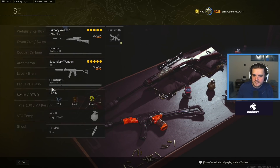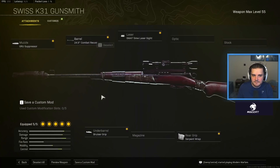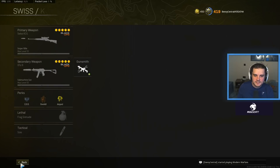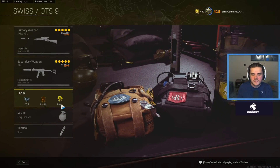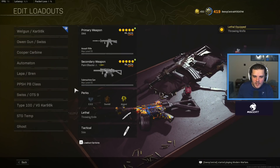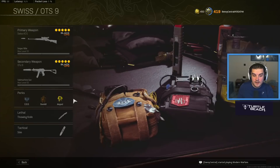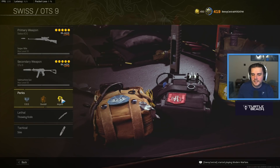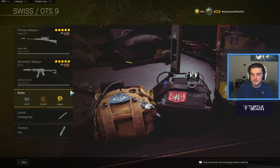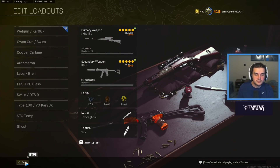Next we've got the Swiss with the OTS. The Swiss is the exact same as we saw earlier. The OTS is one of the best Black Ops Cold War SMGs alongside the Lapper: GRU Suppressor, 8.1 inch Task Force barrel, 40 round Fast Mag, Serpent Wrap, and the KGB Skeletal Stock. EOD, Overkill, Amped, stim, and throwing knife. EOD isn't as effective as Double Time or Quick Fix in certain situations — it just depends on the lobby, because most people run throwing knives and there aren't too many explosions going off.